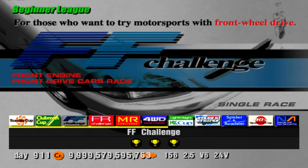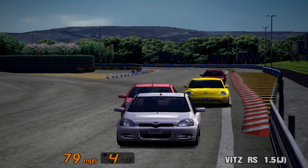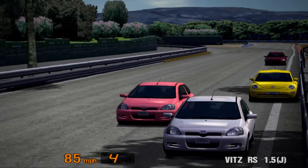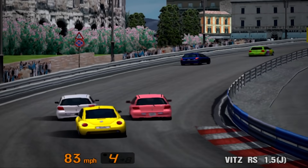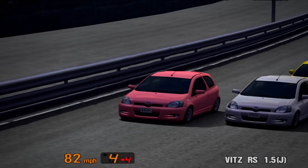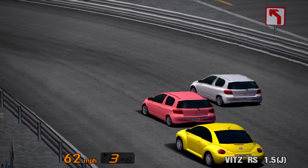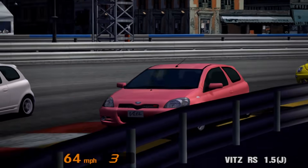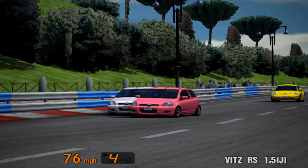The FF Challenge is next up. No license requirements here, although you do need to enter with a car that has an FF drivetrain. Deep Forest, Special Stage Route 5 and Rome Circuit make up the three tracks. The prize car for the FF Challenge is the Toyota Vitz RS 1.5 — not just any Vitz, but the pink Vitz, a Gran Turismo fan favourite thanks to Rhino GT4. This version of the Vitz RS has 109bhp, whereas if you bought one from the Toyota dealership it would have 105 — four additional horses of power for the prize car.